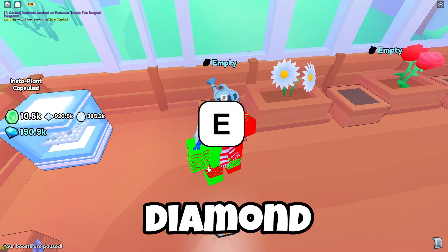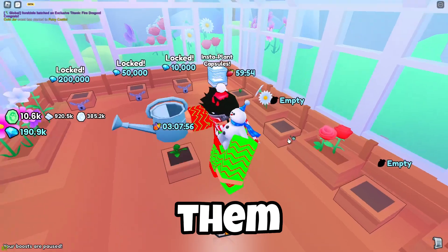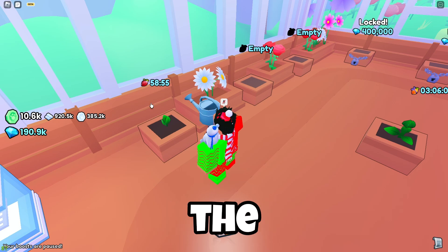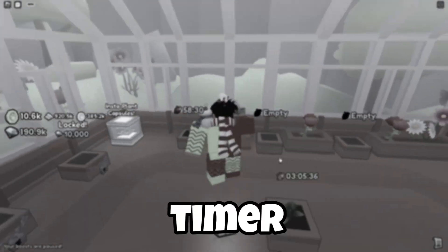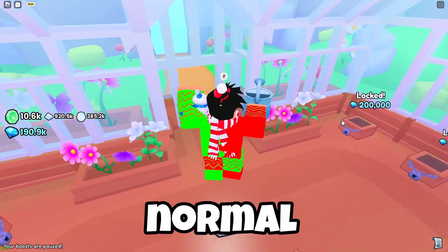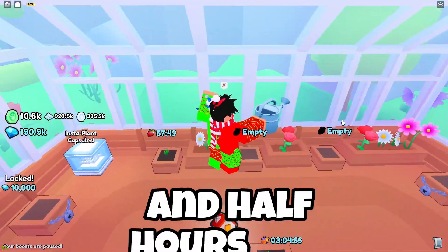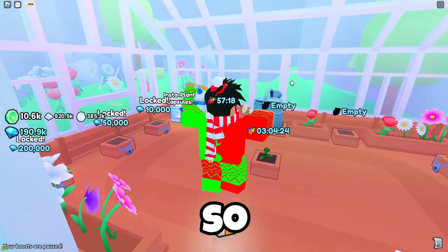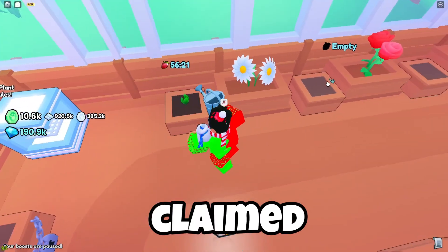Once you have free empty slots, place your diamond seeds in every single slot. With the watering can, clicking on a plant increases the speed of the plant's growth timer. The normal grow timer for diamond plants is around two and a half hours, but watering them makes it four to five times faster, so you can claim diamonds within about 30 minutes.